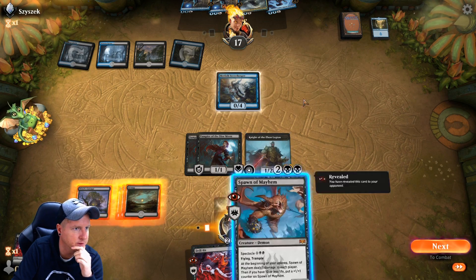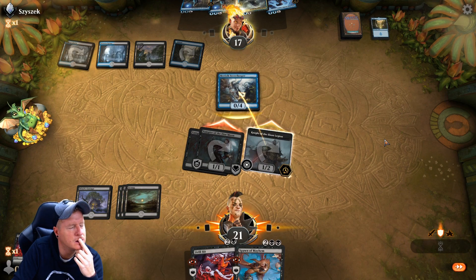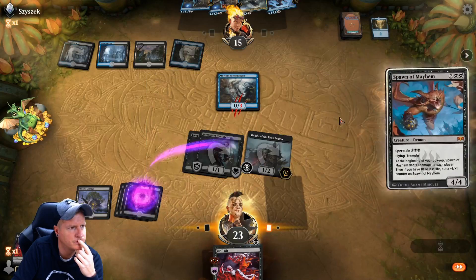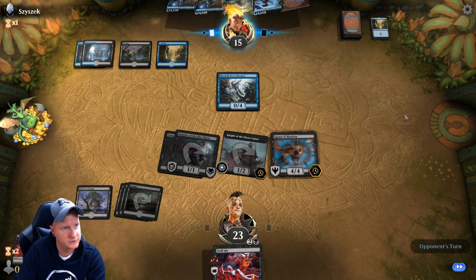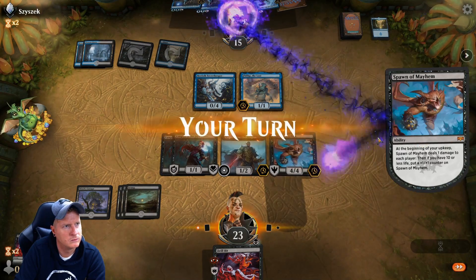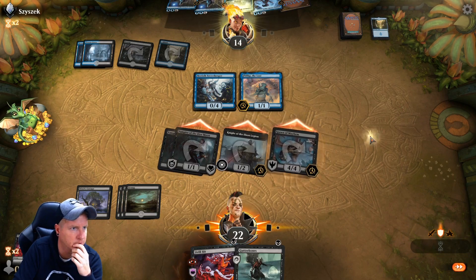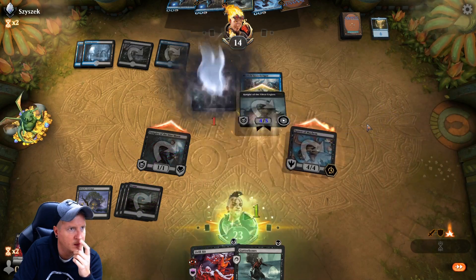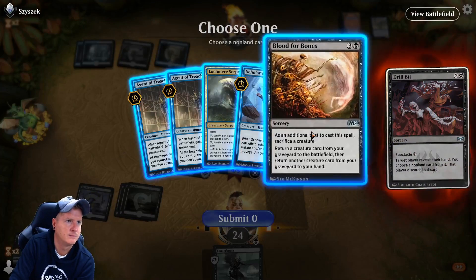He's basically dead — there ain't much he can do here. We can even hard cast. We'll start pumping. Down to nine. Let's see what the other card is — we can't give him anything at all. Cannot have that, sorry.